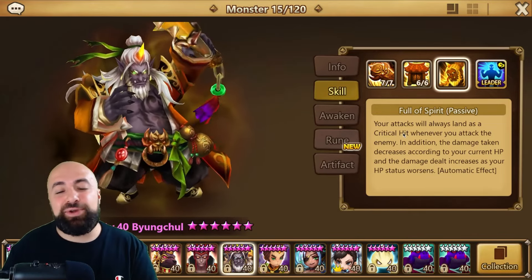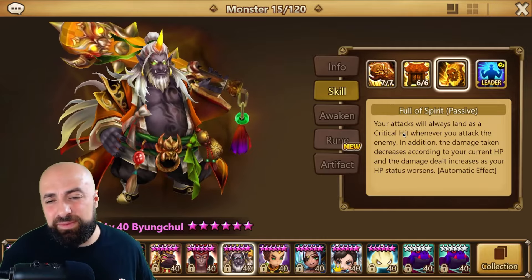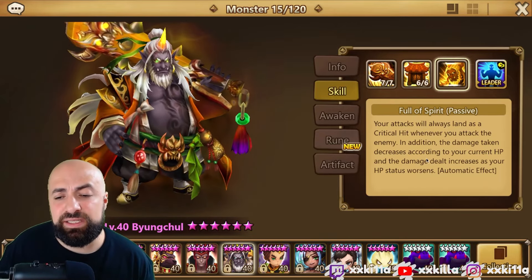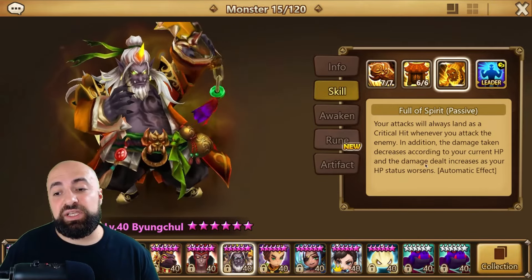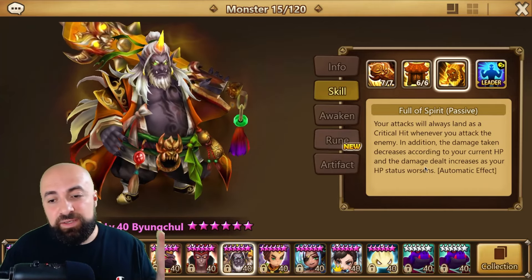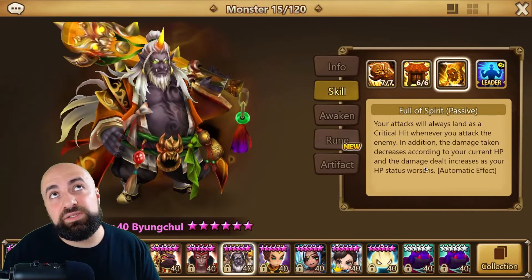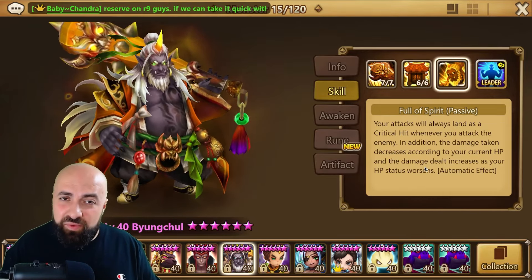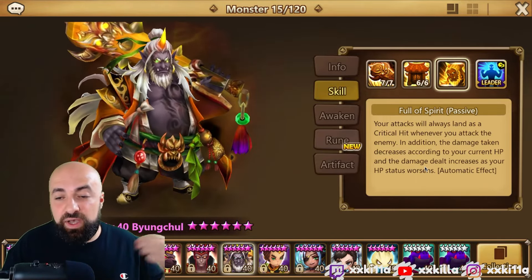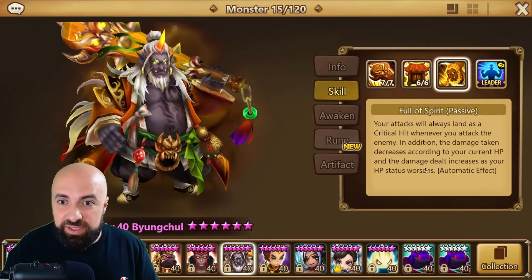Now the fun part — the passive, 'Full of Spirit': your attacks will always land a critical hit. You don't need crit rate on this guy at all. Skill one crits, skill two crits, both hits crit every single time. Additionally, the damage taken decreases according to your current HP, and the damage dealt increases as your HP status worsens — so he deals more damage and always crits as his HP gets lower.